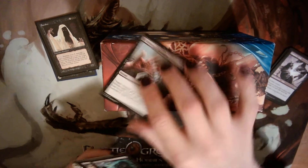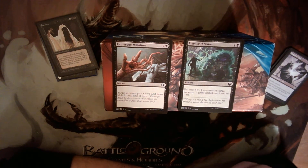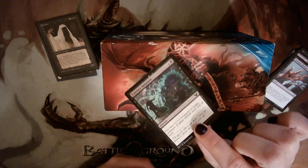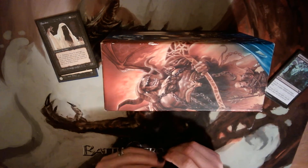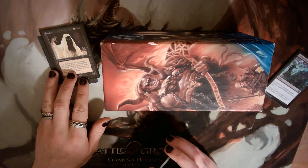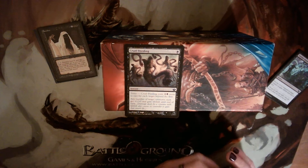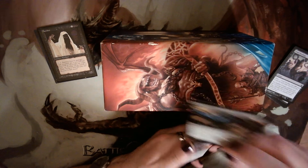We also have a couple of cards that give lifelink temporarily. Grotesque Mutation gives +3/+1 and lifelink until end of turn; Essence Infusion gives +2/+1 and lifelink until end of turn. Both cost two mana, which is good — we really want temporary lifelink to be cheap so we can still have lots of mana left to activate Banshee. Cruel Feeding is a one-mana instant: target creature gains lifelink. There aren't really other creatures in this deck, so it'll mainly go on Banshee.